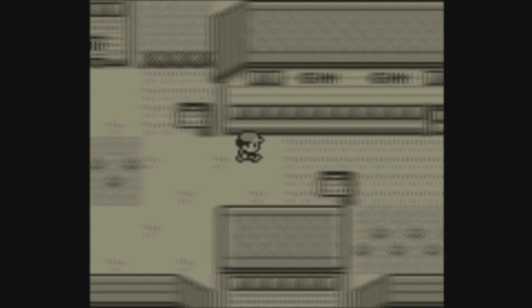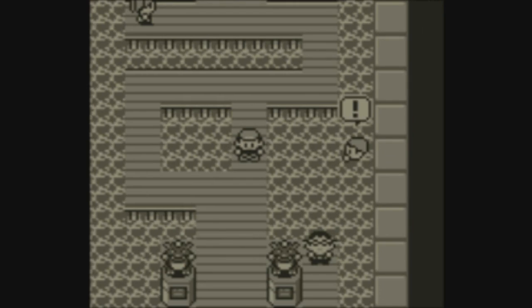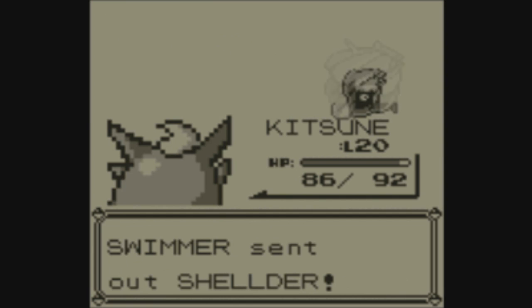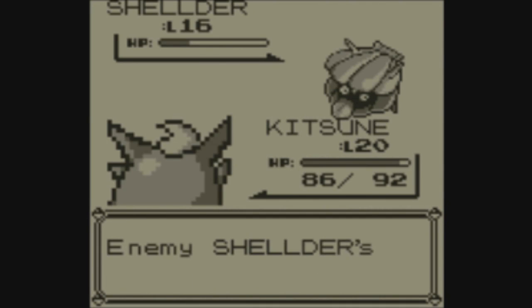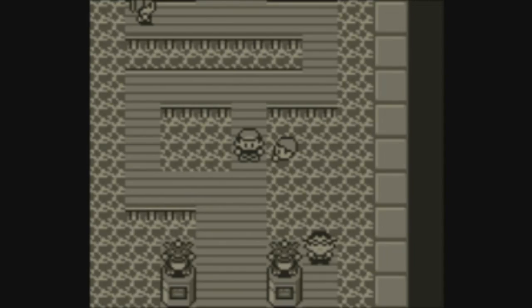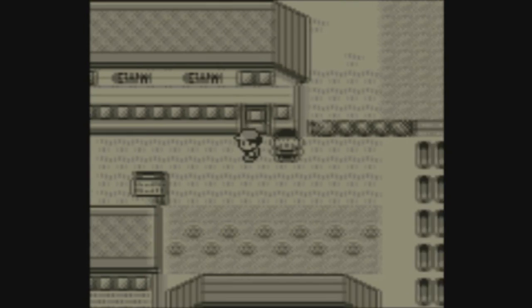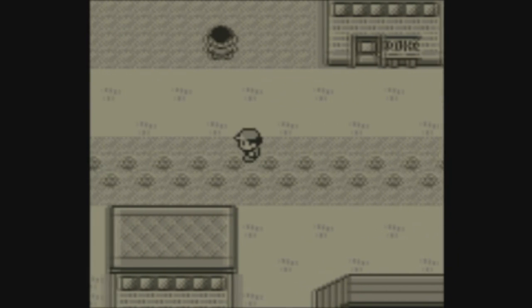After you teleport back to the Cerulean City Pokemon Center, you'll want to go over to the gym and battle the very first trainer. This trainer has a Shellder at the very end of their party, and if you defeat the Shellder, it basically tells the game that the next wild Pokemon it has to generate is the Mew that you are looking for. So after you've defeated Shellder, you'll want to start walking back the same way you went to begin with, towards the trainer that you used to initiate this glitch.